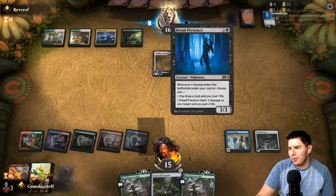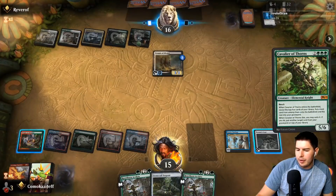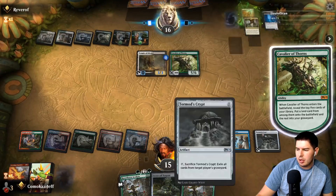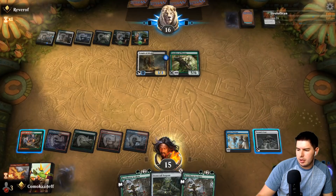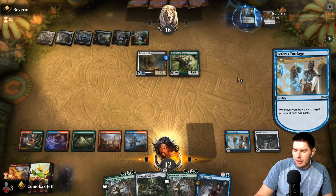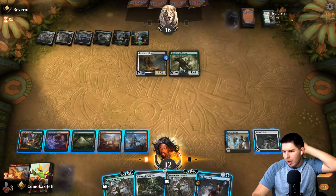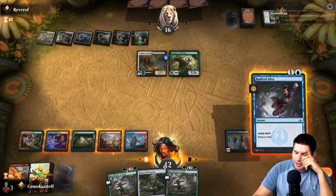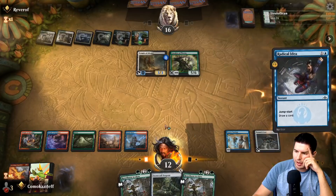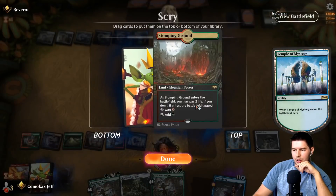Cavalier of Thorns — that's big. Down to 12, pass to our turn. Radical Idea — we can make a 5/5 which blocks one but not another. We can Radical Idea twice to try to dig for Song of Creation. We don't actually have enough mana to use it just yet. We go for the beats and Radical Idea — this is the game plan. Temple of Mystery on top, another land. We bring in an X3 Stone Cold Serpent. Radical Idea for more digging, then pass the turn.